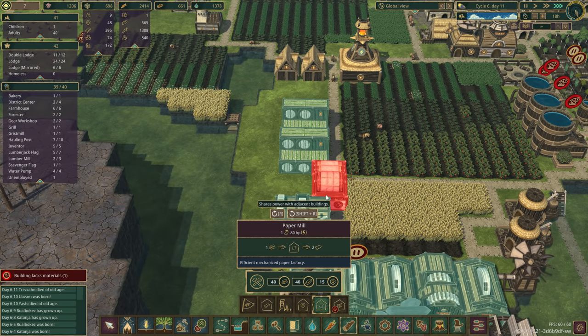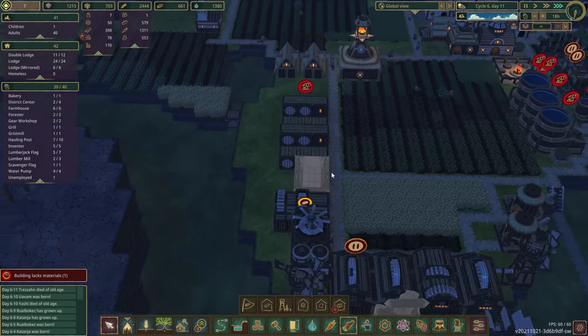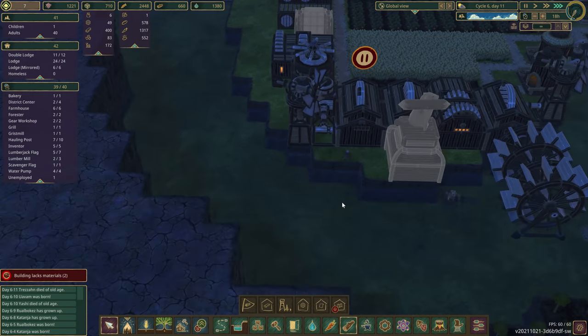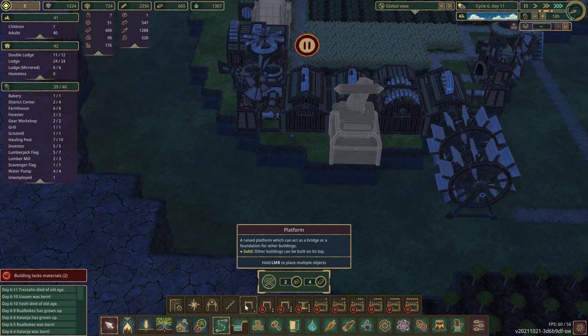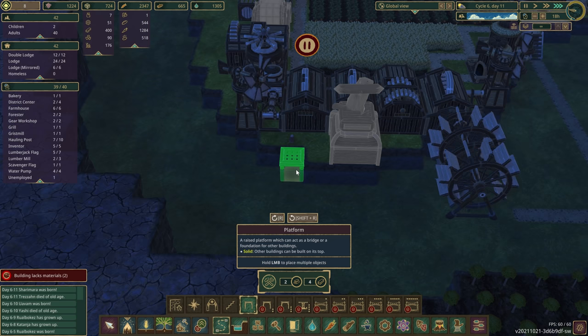We've got our power daisy-chained against all these things. The entrance is right there — this would just barely fit in there. Let's do it. I'm going to move these warehouses, so maybe my industry will move this way. We could also jam some more industry back here if we put some platforms. They're a little bit expensive, but not too crazy. We could put platforms here and put some more industry back-to-back against all this.